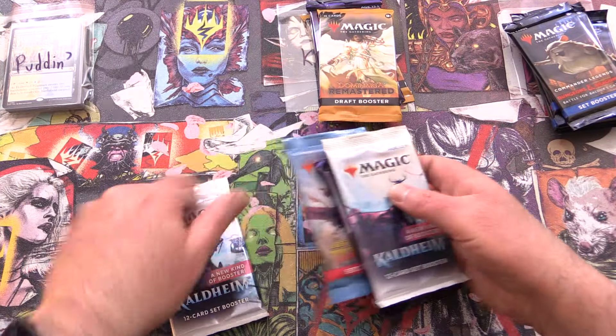So we've got two more packs here for Angelo. I don't know, maybe the Dragon Dream is out of reach — we shall see. You get a signed art card. That's Nothic, isn't it? Yeah, Nothic. Creepy looking thing.